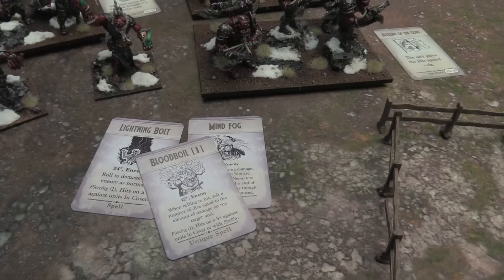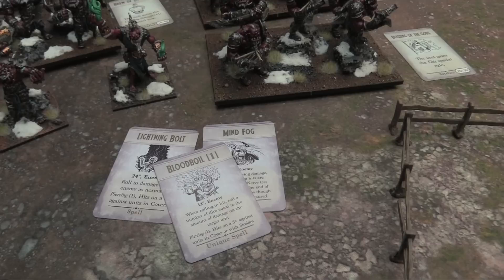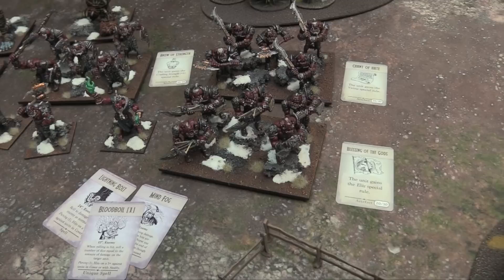The Warlock has a bunch of spells: Lightning Bolt is basically a 24-inch range gun; Blood Boil hits a unit within 12 inches and the amount of damage they've already taken becomes the number of attacks; and Mind Fog is similar but just makes you take an immediate nerve test based on existing damage — it doesn't do damage itself. So if something's already super wounded you get a chance to try and pop it.